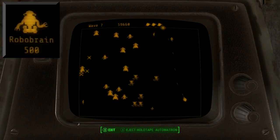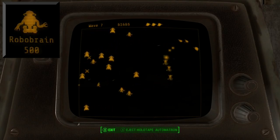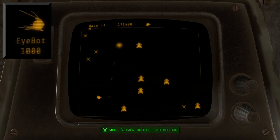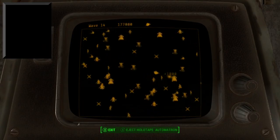Robo Brains will fire homing missiles at you which can be tricky to avoid, but again they can be shot out of the air. The final enemy, the iBot, is the one you'll want to destroy as soon as you see them — left unchecked, iBots will spawn Assaultrons, making your life a lot harder than it needs to be.